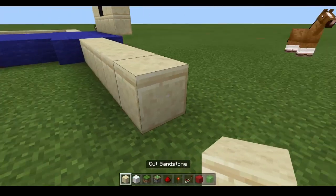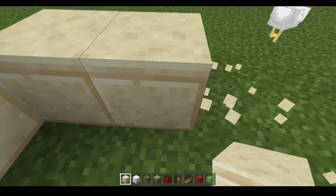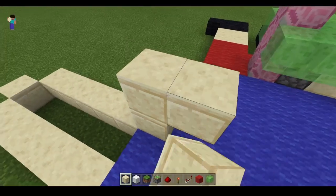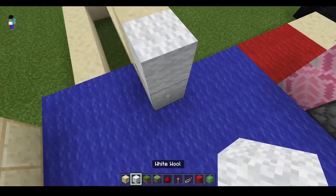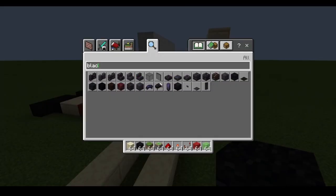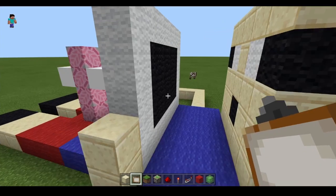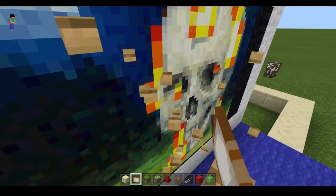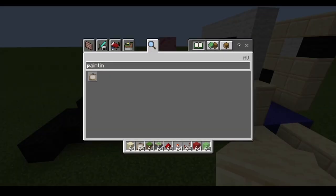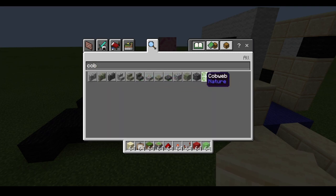And then what you want is you want your character to hold a phone, to give him something to fap to. He can't be fapping at an empty mine — what the hell's wrong with you. There you go, gave him his phone. Put a painting. There you go. And for the last one — the cobweb — I'm just gonna put cobweb.